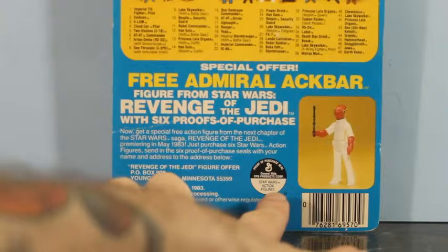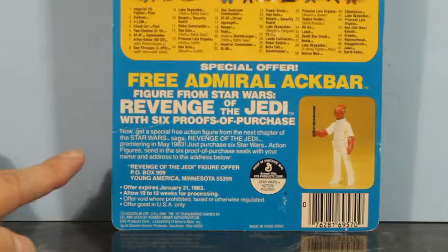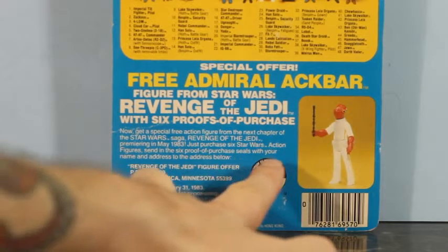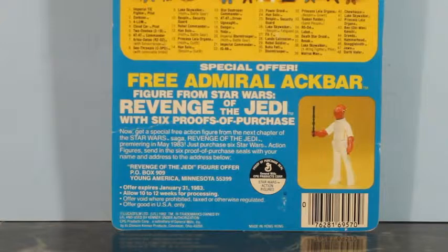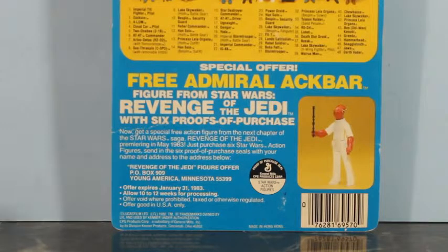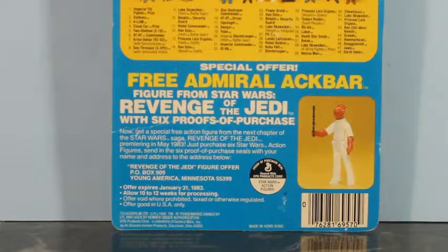This one had a black design on the back instead of the standard blue and white. Now, get a free action figure from the next chapter of the Star Wars saga, Revenge of the Jedi, premiering in May 1983. Just imagine how excited you would have been back then — you'd be like, Holy cow, a new movie and here's a new figure! And who is Admiral Ackbar? Mom, let's buy six of these so I can send them in! Just purchase six Star Wars action figures, send in the six proofs of purchase seals with your name and address to: Revenge of the Jedi Figure Offer, P.O. Box 909, Young America, Minnesota. Back in the day, everything was in Young America, Minnesota. The offer expired January 31st, 1983 — the day after my birthday. I was born January 30th, 1973, so this is exactly ten years after my birthday.